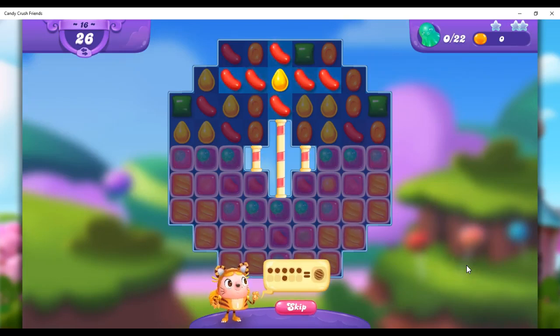Hi friends, this is Susie, your Candy Crush Guru, here to help you solve the puzzle of level 16 in Candy Crush Friends, where we have 26 moves to free 22 octopuses.